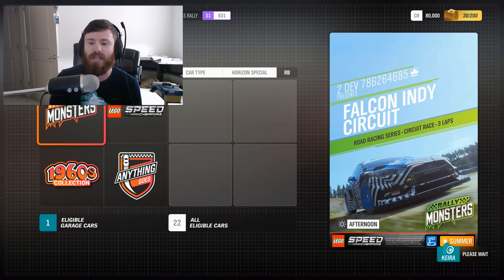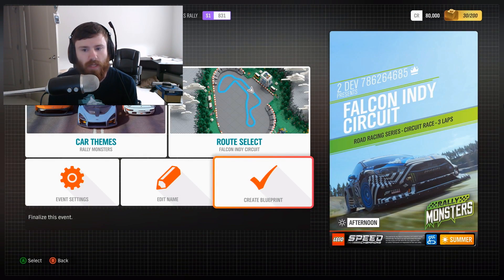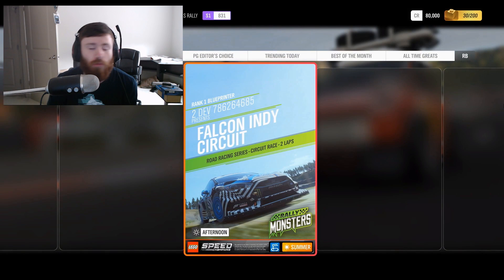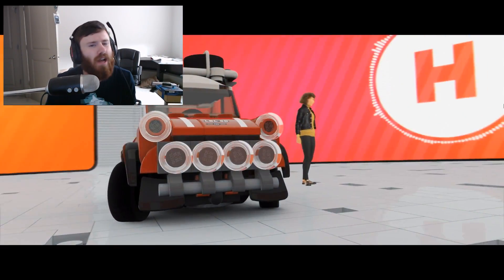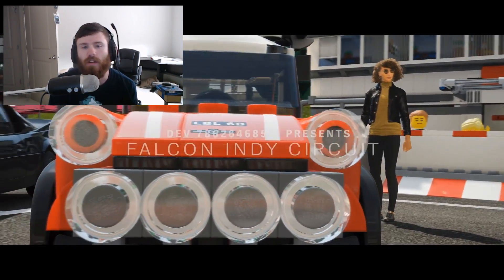There's a LEGO Speed Champions class which will obviously be just LEGO cars. They reviewed a couple of different themes during the race setup. The route creator is still active, so if you want to make a race that goes through a field, does a couple of laps around the racetrack, and then finishes in the stunt park, go for it. I love that they're bringing the route creator fully into the LEGO map, because honestly the biggest thing I'm excited about is the map — in my personal opinion, the most exciting part of this entire expansion.